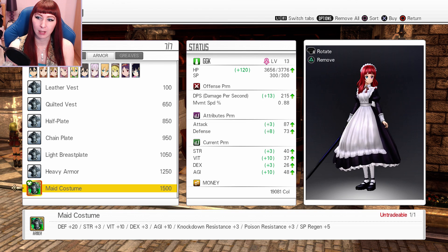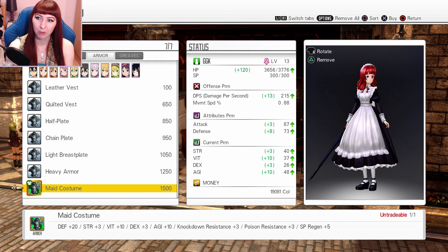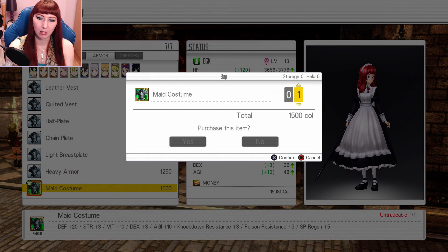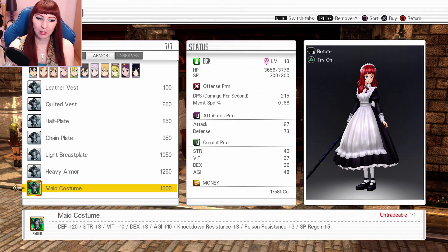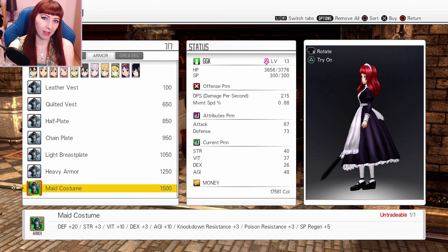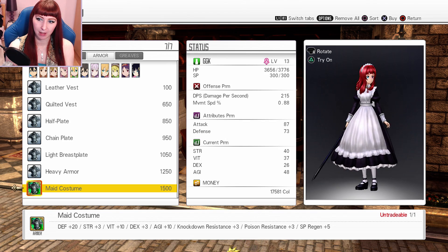If I hit Triangle I can preview what it looks like on my character — it looks super cute! I'm going to go ahead and buy it and definitely equip it. This is probably going to be my main armor for a while because it's the best I've seen so far. I'm only around level 13, so maybe I can find better armor later on.